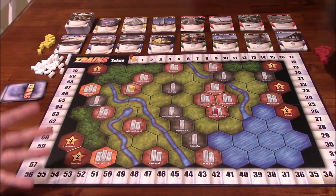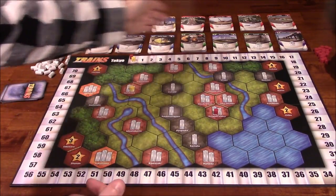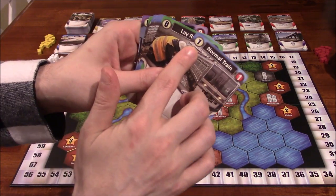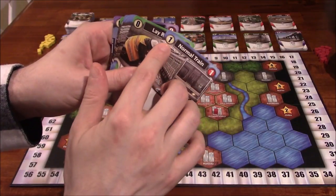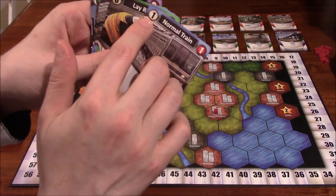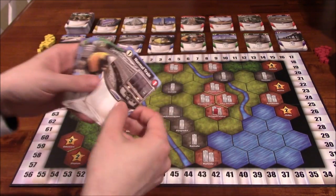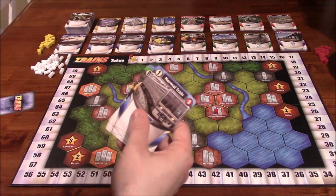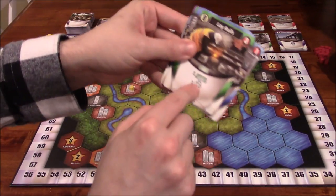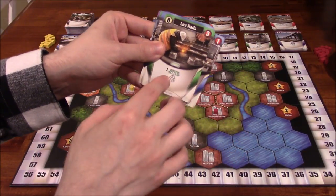You're going to have a hand of five cards every turn. You're going to play these cards and buy cards from here as you see fit. Certain cards, like the blue ones, have a little money symbol in the upper left-hand corner — a little coin with a one. That's how much money you earn when you play it. You can buy cards, you can play cards. There are also actions that you have to complete all of if you take that action.